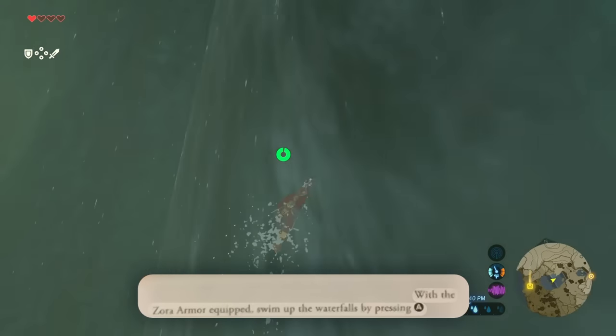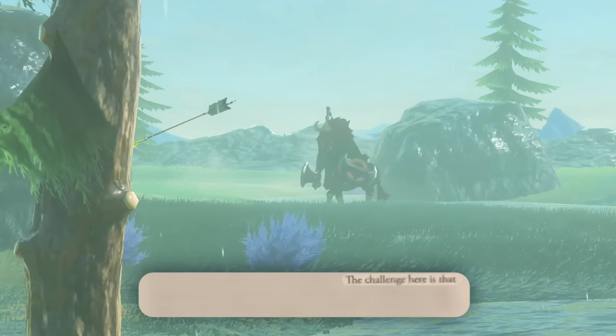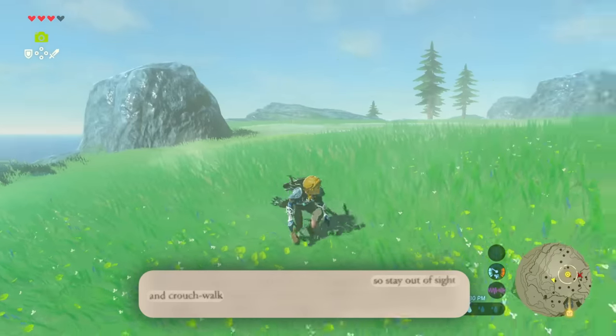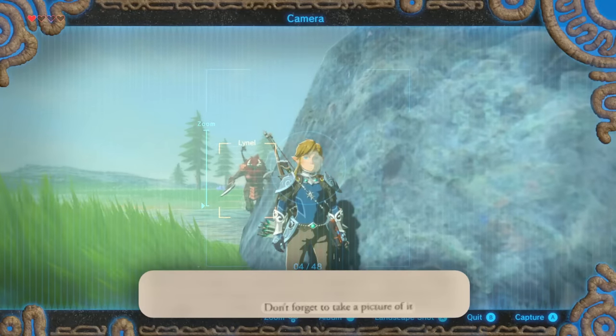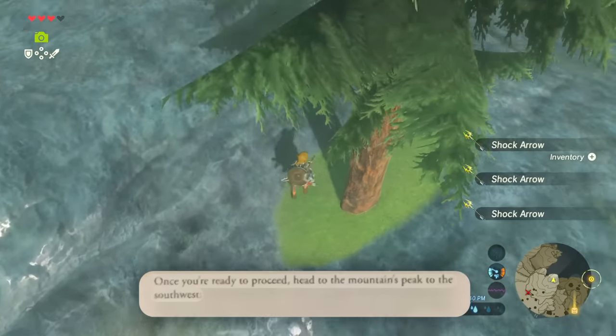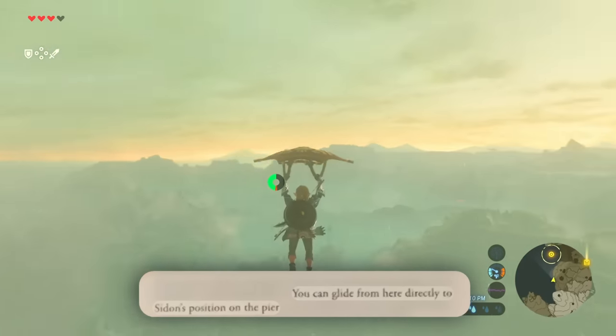With the Zora armor equipped, swim up the waterfalls by pressing A until you make it to the top of the mountain. The challenge here is a fearsome Lynel roams the area, so stay out of sight and crouch walk. Don't forget to take a picture of it. Once you're ready to proceed, head to the mountain's peak to the southwest.